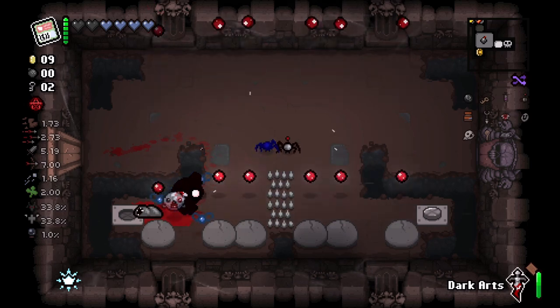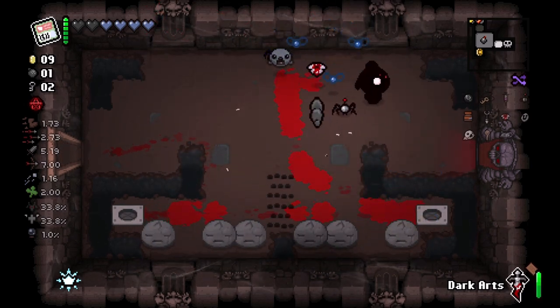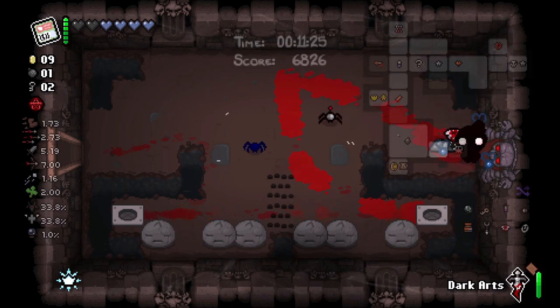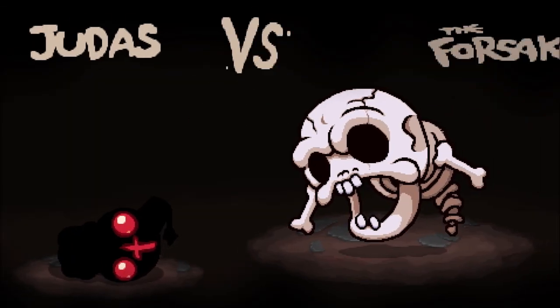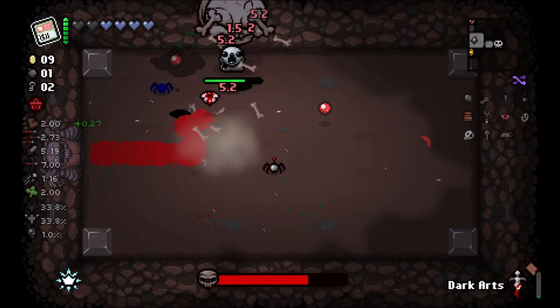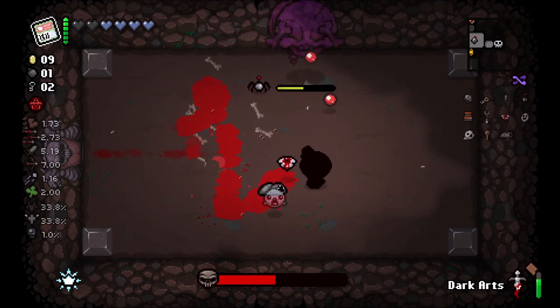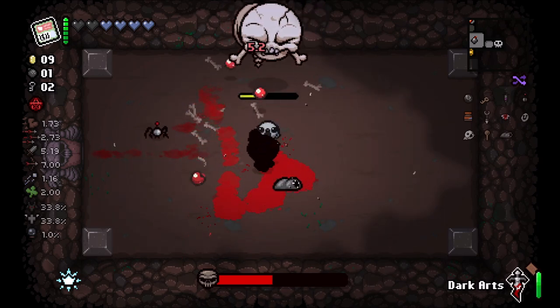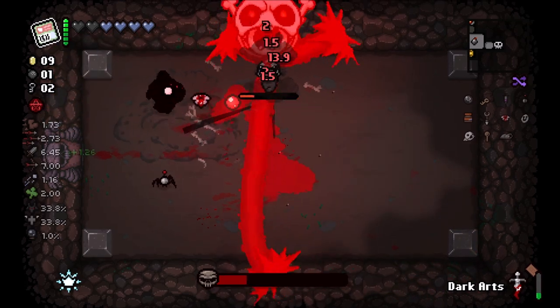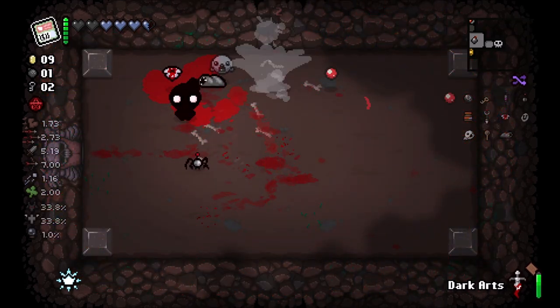I'm just gonna wait for Dark Arts — there we go. We've already been to the item room and shop so we might as well go fight Forsaken. Relatively easy boss — he just hides away. Champion Forsaken is a little harder. There's no way to get through that because he's up at the wall.